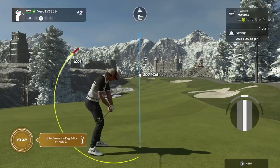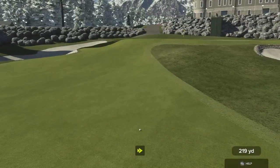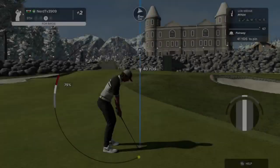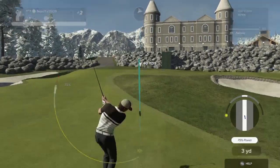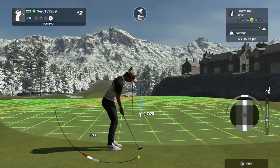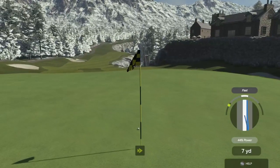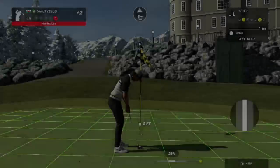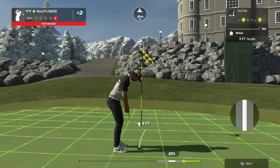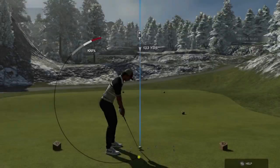Okay, hole number nine, shot number two — let's see what you got. Setting up for our third shot. This is your fourth shot — nicely done on the chip shot. Well, nothing you can do about it now. Let's pop the bogey putt in and move on, and that'll leave you at three over for the day.